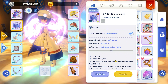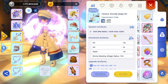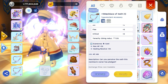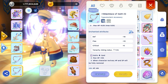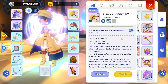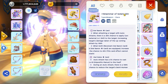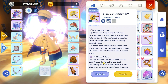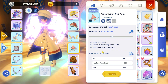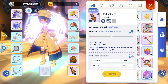The only difference is the weapon. I use Hammer of Solem. This weapon is important because it triggers the legs. And here are the cards I use. And here are my shadow equipments.